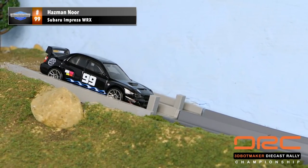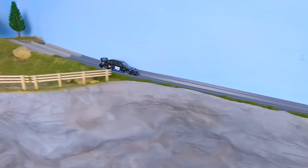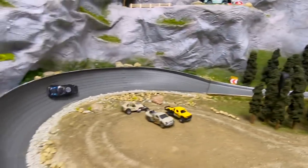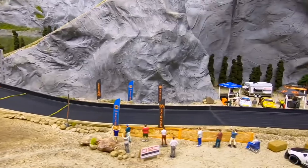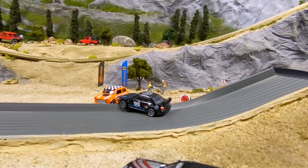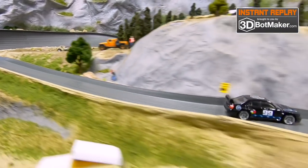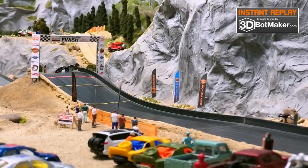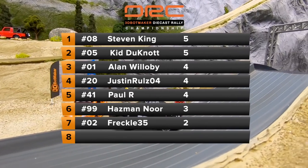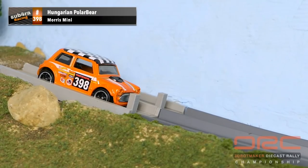Up next driving for Dave Akers Customs is Hasman Noor in the Subaru Impreza WRX. Isn't that a premium model Hot Wheels car? Yes, we have swapped the wheels to plastic so it could actually race on the track — rubber tires may look good, but they are terrible on the track. Hasman Noor loses control as he approaches the finish and he does not make it. That looked like a solid run until he started bouncing off the walls. Hasman Noor only the second driver to not finish the course today. This rally course is meant to be challenging — that's what makes rally racing different than driving on a smooth racetrack. Hasman Noor ends with three points.